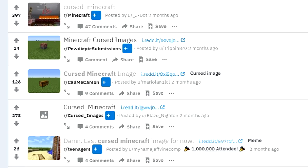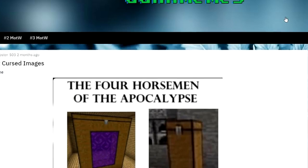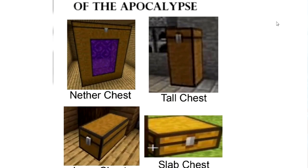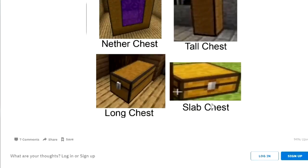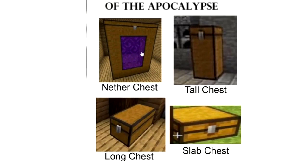So we have some more cursed images right here. I'm just going to open a few of them. Let's try this one. The four horsemen of the apocalypse: never chest, tour chest, long chest, and slab chest. I keep getting the never chest in my nightmares. That's funny. Let's move over to the next one.